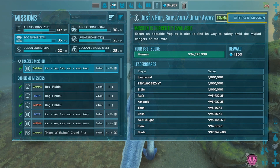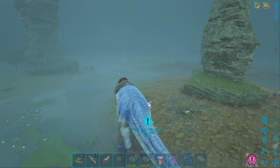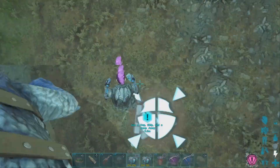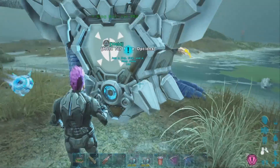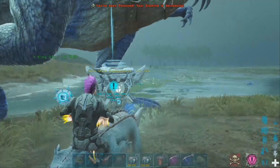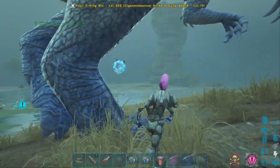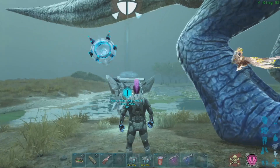Head over there, and now that we're here we're gonna start the mission on alpha. We're gonna kill everything that we see and we're gonna keep the hide until the end. We have to do this mission two times.